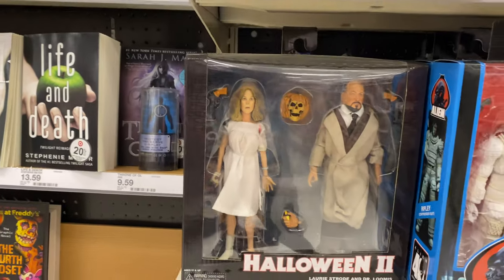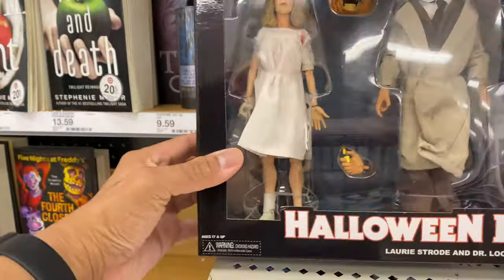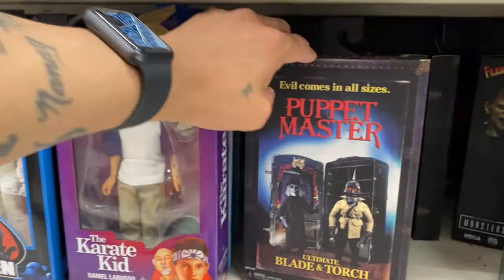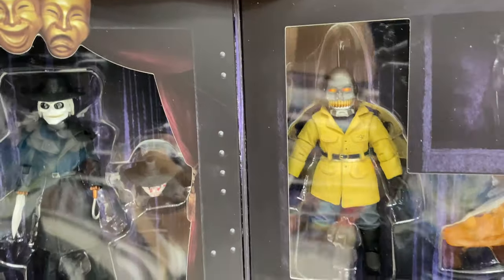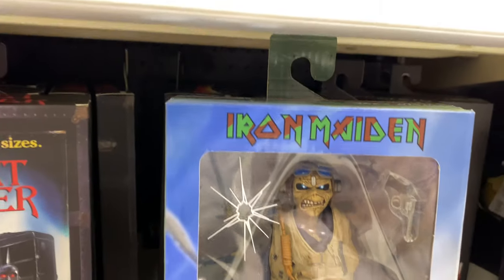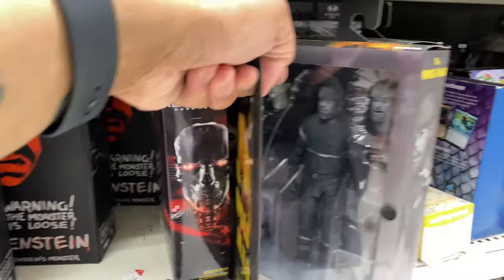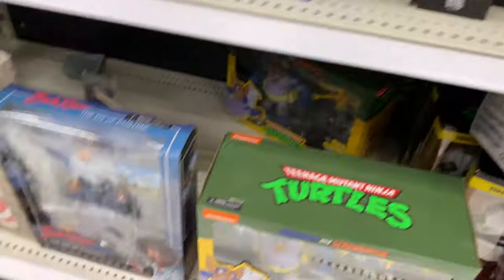We're in the NECA section, and I noticed that they do have a few new NECA figures — that's my first time seeing these. Like this Halloween 2 Tupac, Laurie and Dr. Loomis. There's Ted Danielson — he's a Puppet Master. But the Claire's Harble. There's a few of them. Aces High from Iron Maiden. Frankenstein — here's the other version, it's pretty dope. They also got Wolfman. And they got Ash from Evil Dead. And there's always some traffic things.